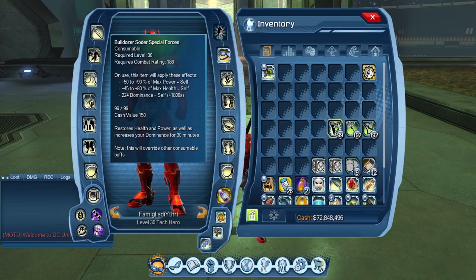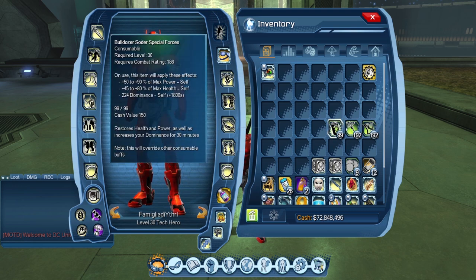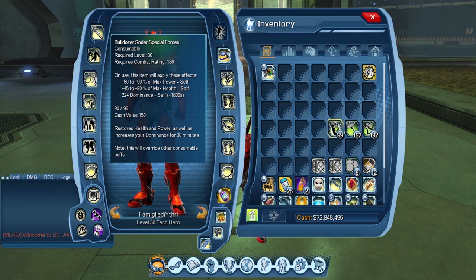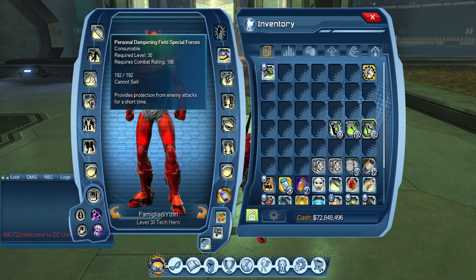For consumables, your soda is always going to be Bulldozer Soda because you want to max your defense — you get more heals from defense through that 40% combo heal rather than a health soda, since you only get 2% back from that. Chromatic Miners are your primary stuns, and Personal Dampening Fields are that extra shield. Those are the three consumables you're going to use.